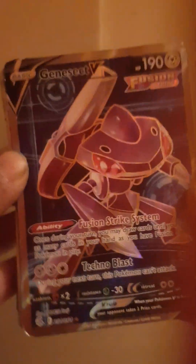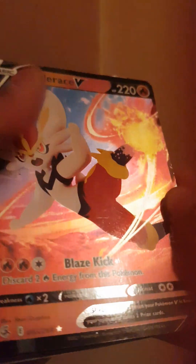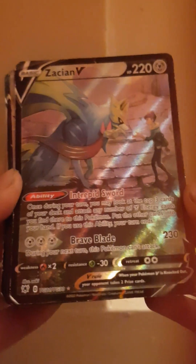Then next one after Ice Rider Calyrex is Grimmsnarl V. After that it's Genesect V — Fusion Strike — and it's a grey outline. Then after that it's Cinderace V — there's Cinderace V. Then after Cinderace V it's Zacian V — whatever you call it.